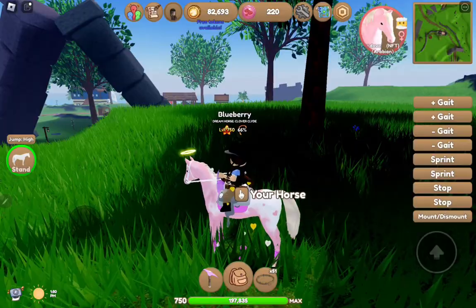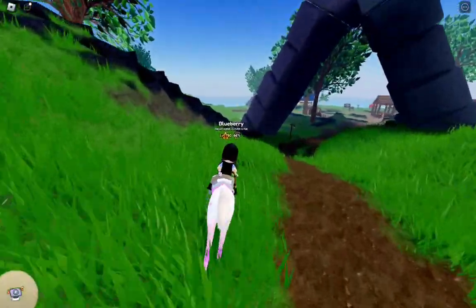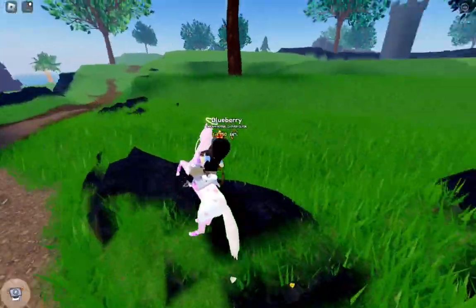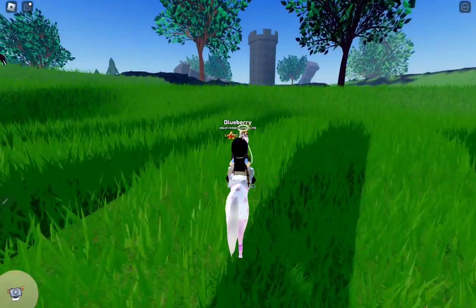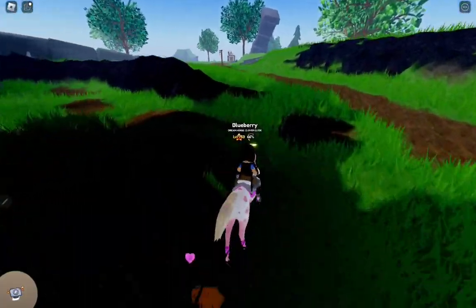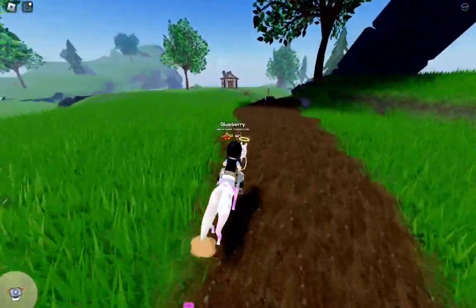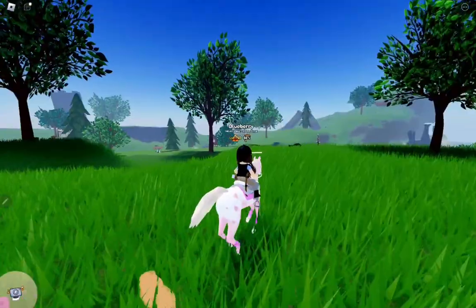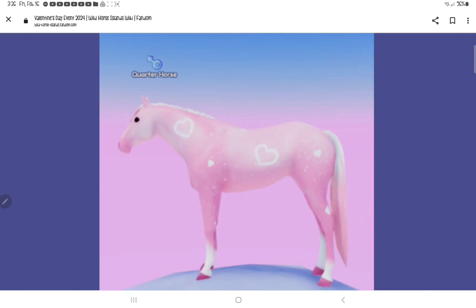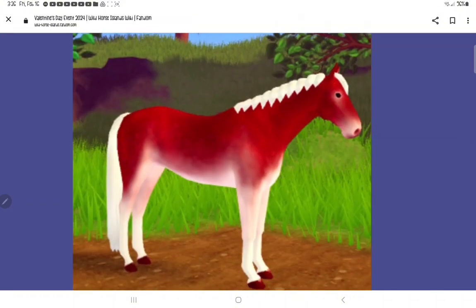The quarter horse is the lowest tier and I don't have it yet somehow, because that's usually what I get first. There are also burgundy horses — I can't remember the exact name — but there are burgundy Fjords, which I've seen a few of. I found them in the market but they were really expensive, like 500 Robux. I didn't want to spend 500 Robux on a horse I could find in the wild. Here's the quarter horse and one of the burgundy horses, from the Wild Horse Islands wiki — those pictures aren't mine.